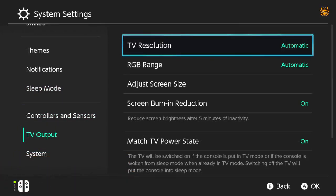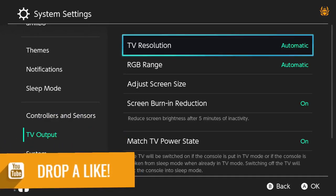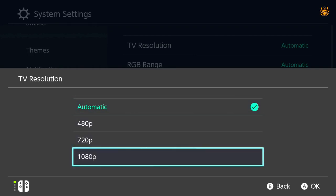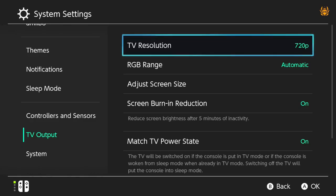Click in there and where it says TV resolution — this is what you want to do. So when you're playing on your Nintendo Switch on TV, you can get a nice smooth gameplay and a bit of an increase in performance so it does not drop as low as it can during a game. Click on that where it says automatic — it will either be automatic or 1080p by default. Go to 720p and click on that. Then give it a second to restore itself.